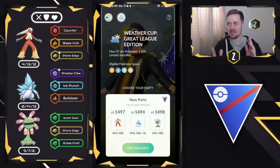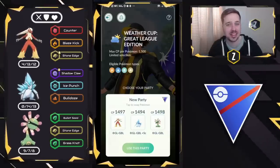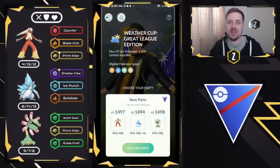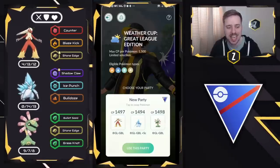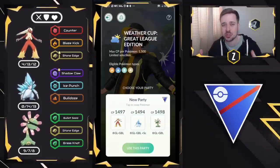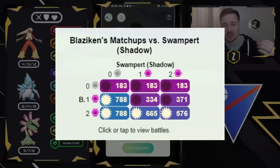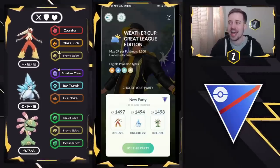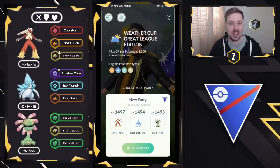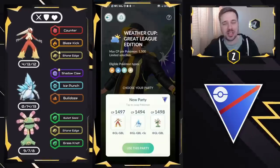This team, and I would say Blaziken, is so deadly in this meta. You guys may not think that because of all the water Pokemon that we see, but I'm telling you, this Pokemon puts in work on this meta, and even against Shadow Swampert, it can win in the two shields just flat out because of the raw damage from Counter. We are using Legacy Stone Edge, as it does do a lot of super effective damage against the meta. It's a very fun video with a lot of booms.